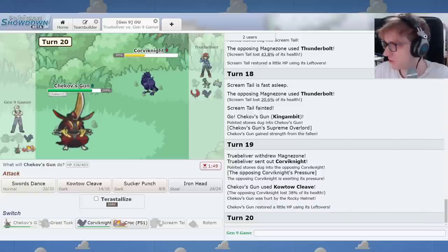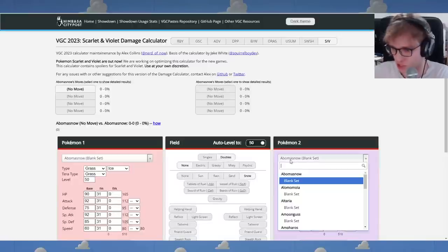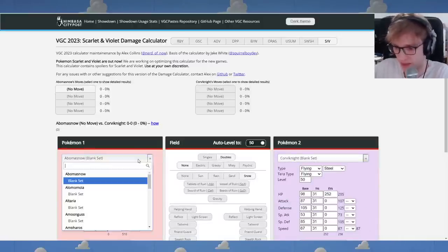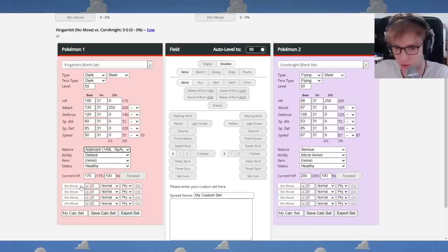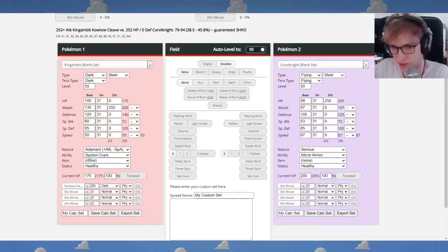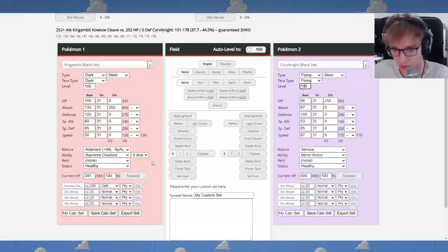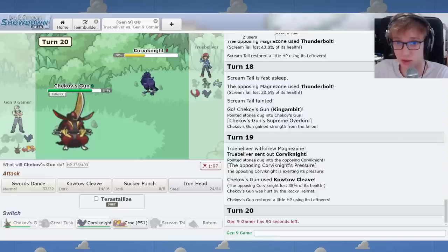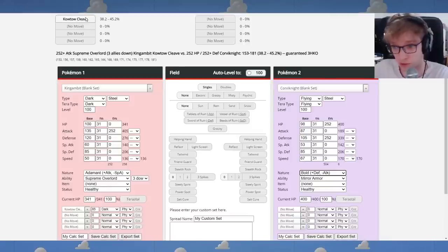Right here I will probably just do Kowtow Cleave. I don't think he'd kill me. And then yeah, we actually do huge damage to Corviknight as well. Should I Kowtow again? I might have to use the Calc. Some of you guys are anti-Calc in the comments. But a situation like this where I'm not sure if I can kill or not — this is an important situation to Calc. If this kills for sure, this is an important play. We're adamant. Reloading time, 90 seconds, plenty.